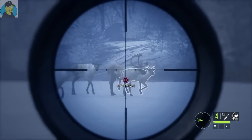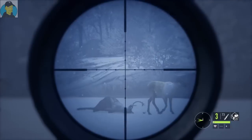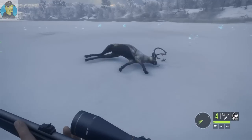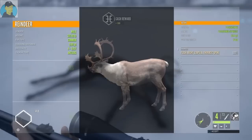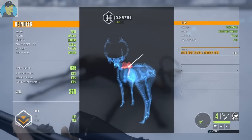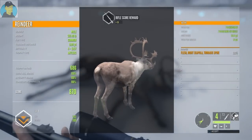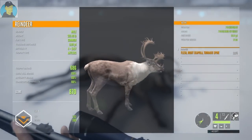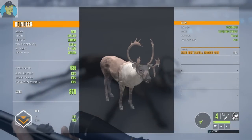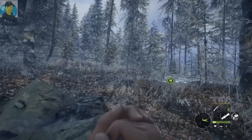I'll just take a shot at this guy, should be a pretty easy shot. There we go — and we dropped him. Let's go grab him. Got ourselves a caribou. Trophy rating 686, 387.4 pounds, four easy, and we did get a gold. You can see we hit it in the spine, so I'm happy with that. Kind of nice to start the video out with a gold.